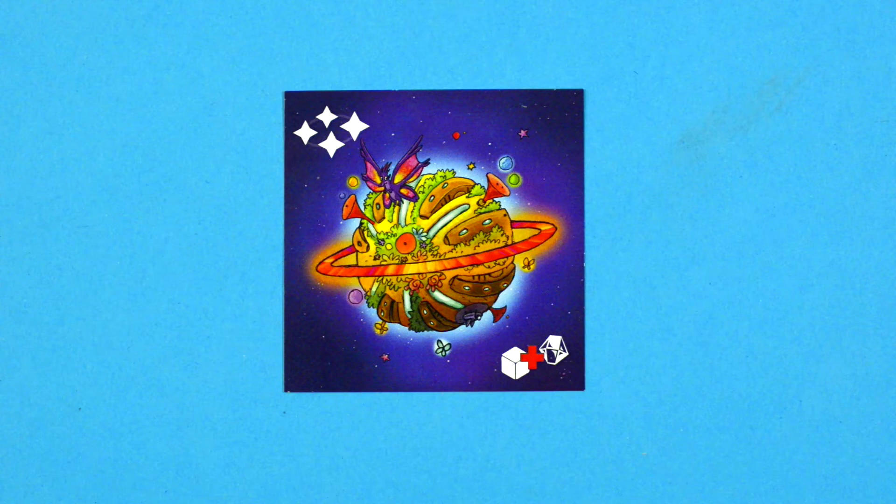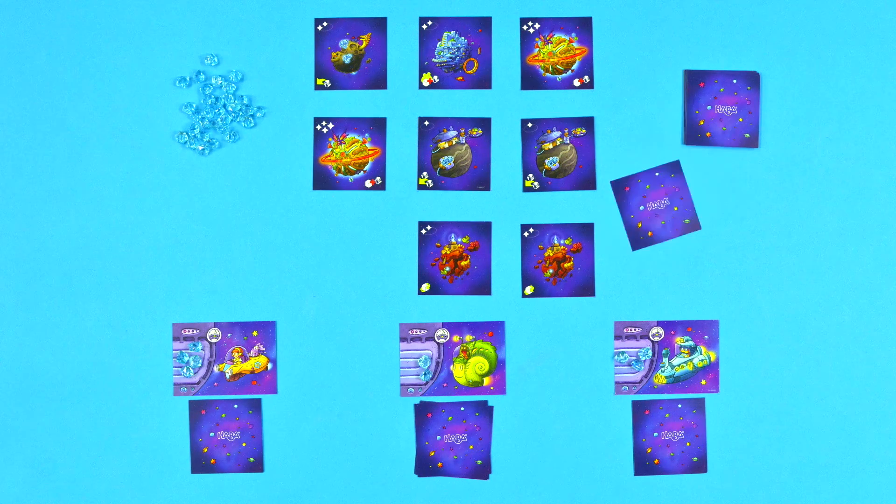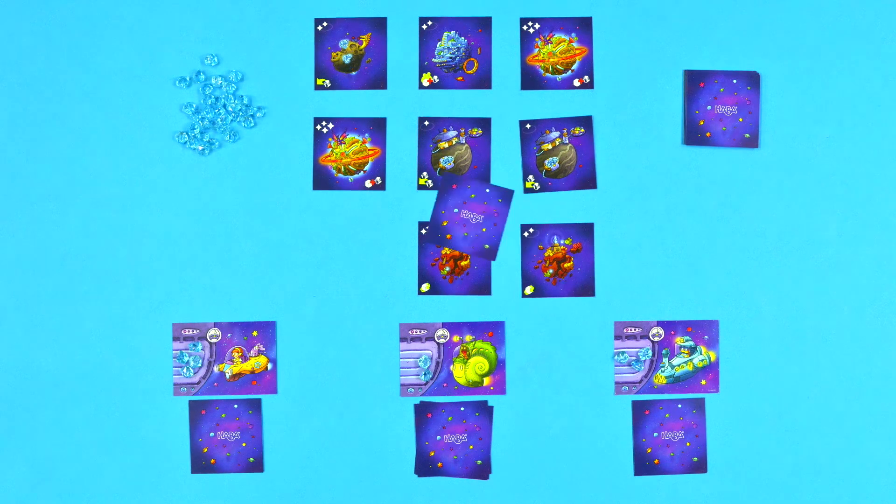This planet is very far away. In order to reach it, you'll generally need one more fuel crystal than is shown on the die. If your die lands on the black hole card, bad luck for you. Your turn is immediately over and the next player will go. The black hole card is then taken from the game and replaced with a new planet card.